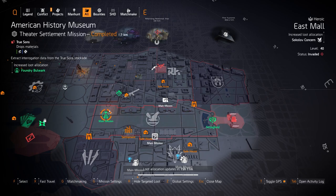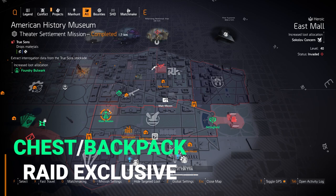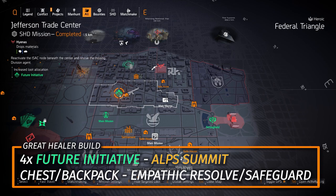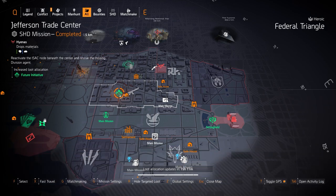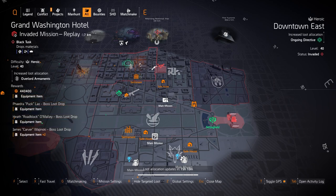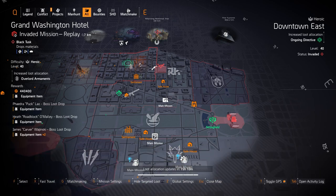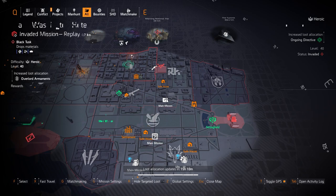Foundry Bulwark at American History Museum is a great tank build — probably the best tank build you could put together, making you nearly invincible in legendaries and raids. Remember the chest and backpack are Iron Horse raid exclusives still. Future Initiative at Jefferson Trade Center is also still raid-exclusive for chest and backpack — it's a great healer build. If you don't have that chest piece, get an ALP Summit chest piece with Empathetic Resolve and Safeguard on the backpack. Ongoing Directive at Downtown East has multiple great builds — a bleed build mixing four pieces with the Vile mask and a Badger Tough backpack with Creeping Death, or four pieces with Ridgeway's Pride and the Perfectly Wicked backpack, the Anarchist Cookbook.